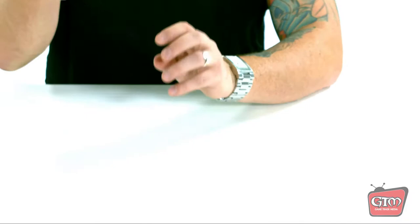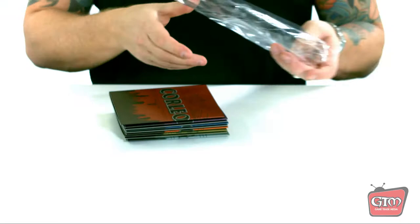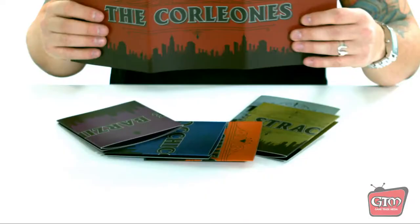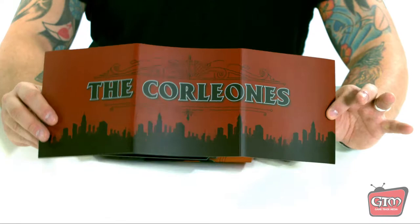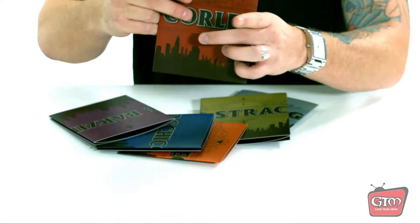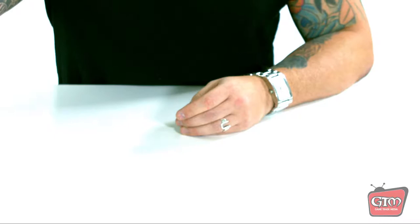Pulling out the next item we have the dice screens — there are six of them, one for each of the six families. Spreading them out, you've got the Corleones — which is awesome, the main family — plus the Barzinis, the Cuneos, and all the others. Six different dice screens in different colors, which should match up with the tokens and everything else on the board.